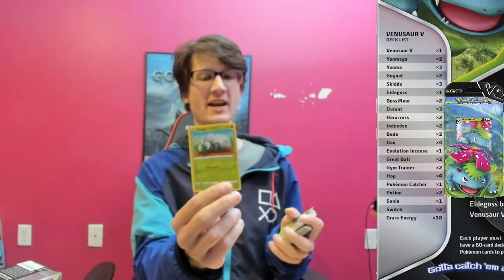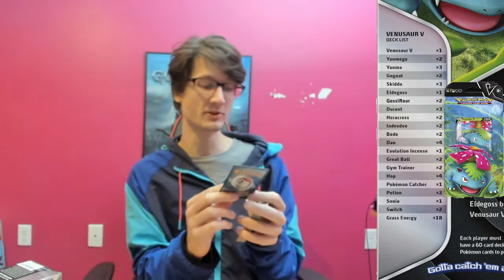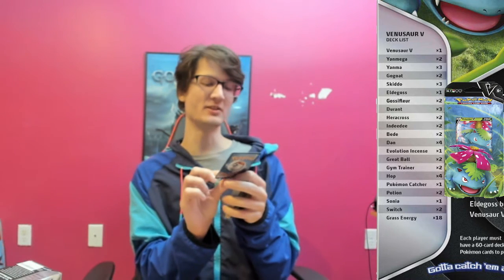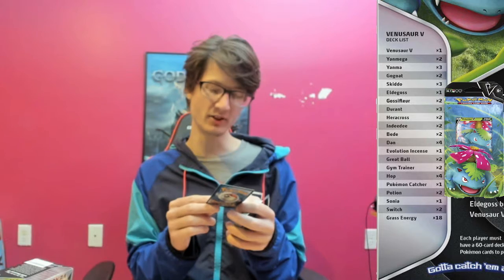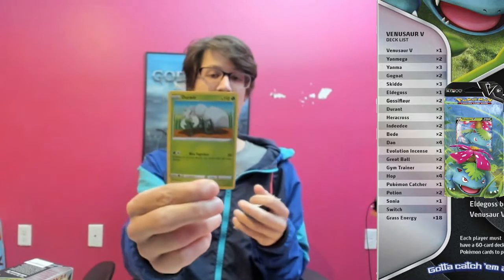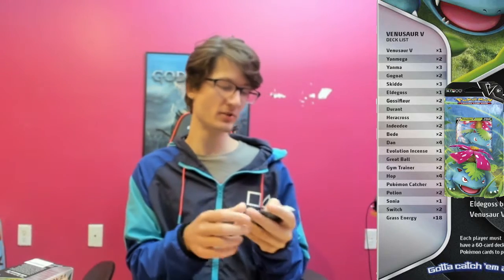Then we got Durant, and I don't believe Durant evolves — let me know in the comments if he does. He knows Bite Together — if Durant is on your bench, this attack does 60 more damage. So if you have two Durants, there's three in the deck, and if you have two on the field, he'll do 90 damage — usually does 30. It costs one energy to retreat and he has 110 HP.